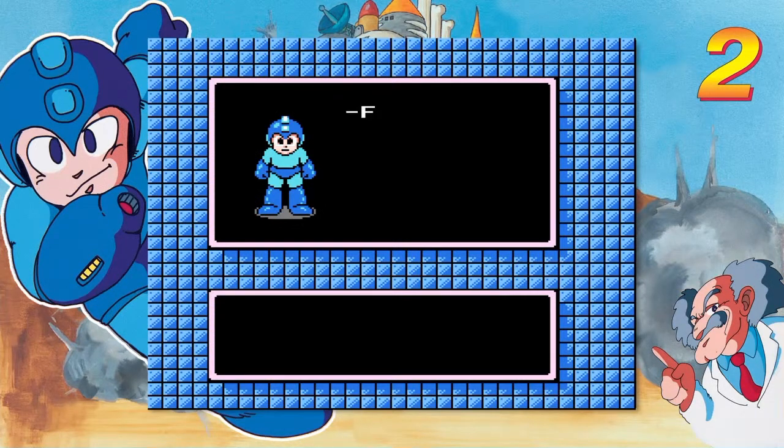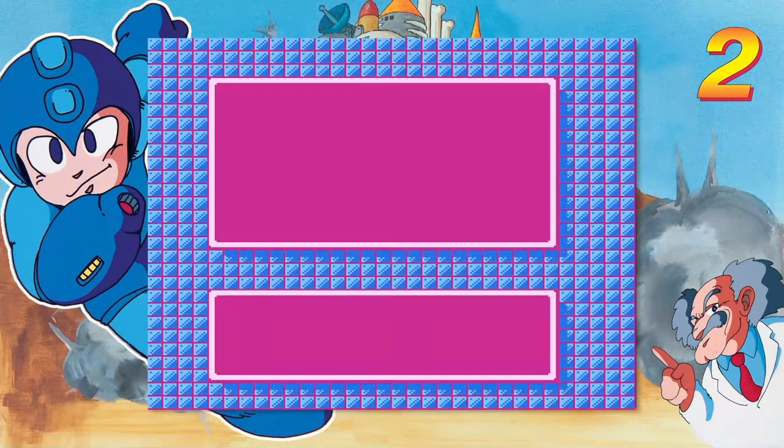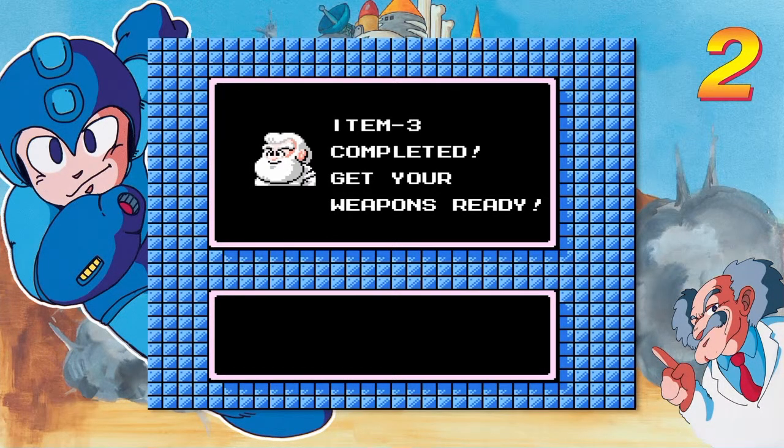We're going to be taking the Flash Time Stopper to Quickman next time on Justified Fun, so I hope you enjoyed. We get Item Number Three — that's what it was. You don't use it too many times, but it comes in handy. We'll use it on Quickman's stage next time, and you'll see that next time.